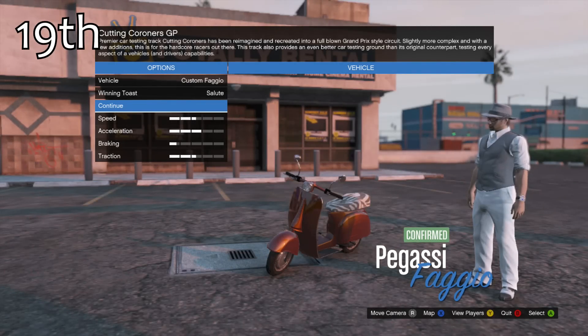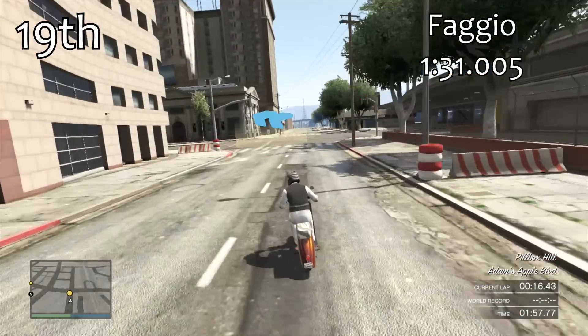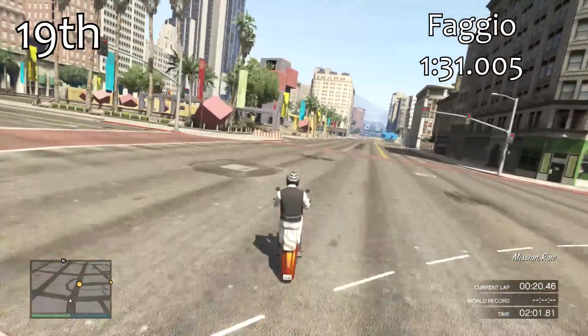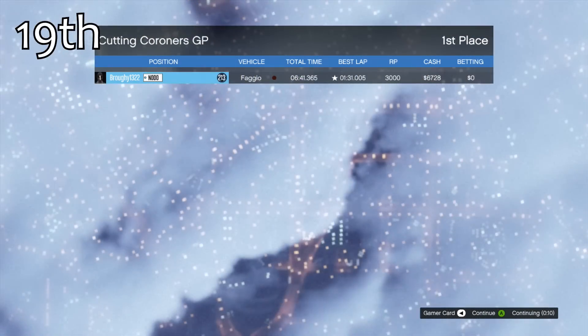In 19th place, the Faggio is our lowest placed fully upgradable bike in the entire game with a 1:31.0 — a very slow lap time, but it is second in the utility vehicles category with that.